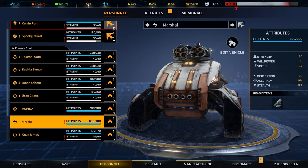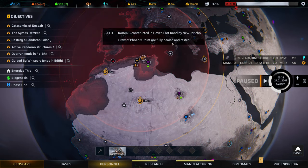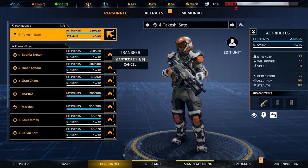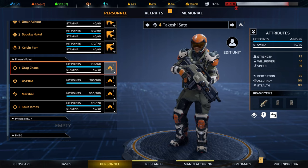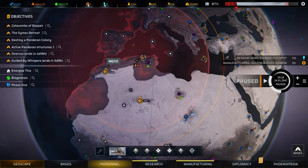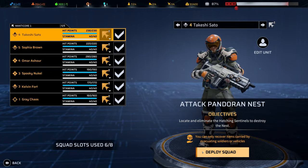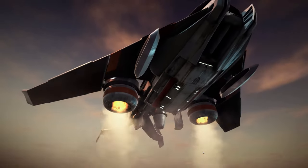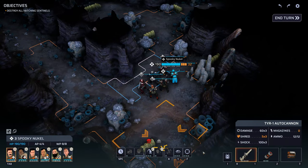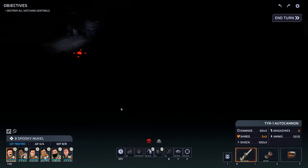Let's drop everyone off and push time forward. Everyone is rested now. Let's load up Takeshi, Sophia, Omar, Spooky, Kelvin, and Gray — we've got a nest to kill, let's do it. It's time to deploy. There's a sentinel over here, so that should take priority. There are also a few reinforcement points in the corners that we'll have to deal with as we get to them.